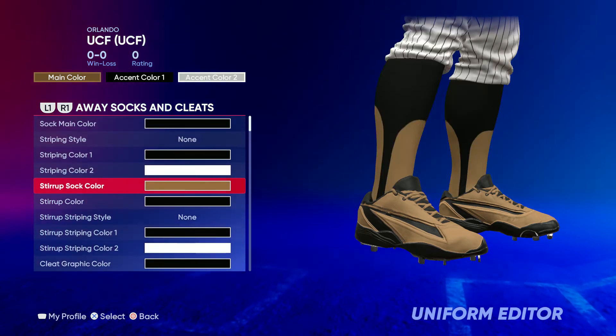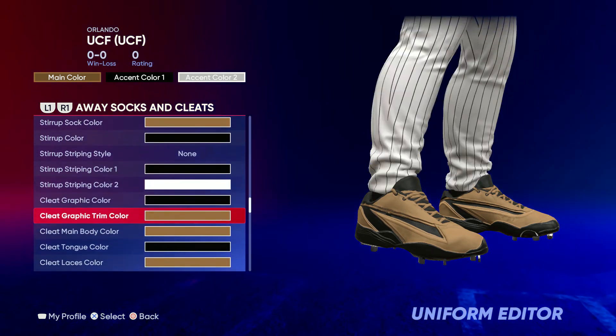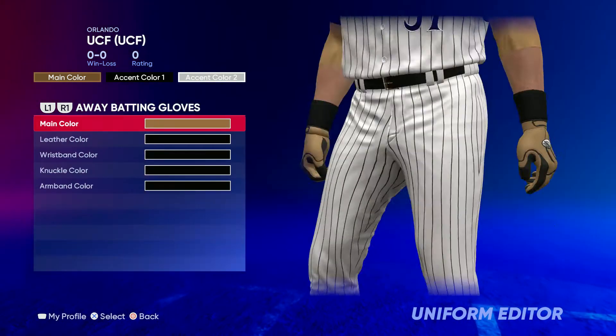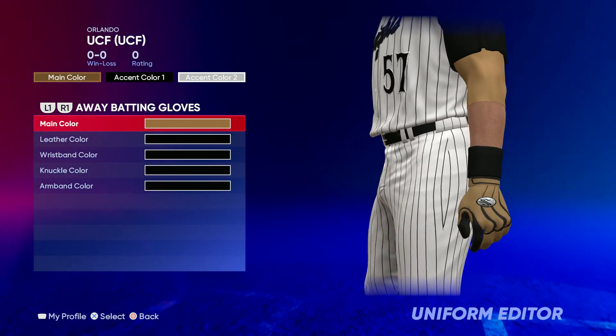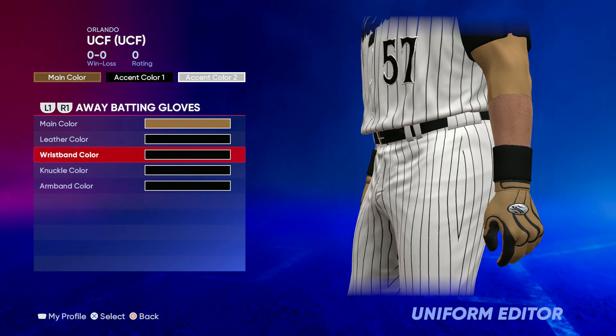For sock main color go all black, no striping style. For the socks and cleats you can go your own thing with it — put your own swag to it. I did mine like this, y'all can copy it if you want, it doesn't matter, but you can do your own thing.